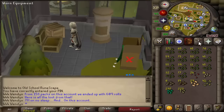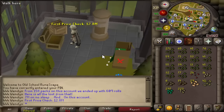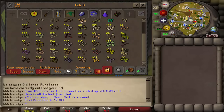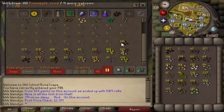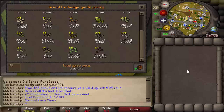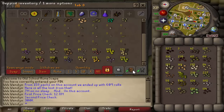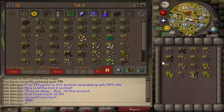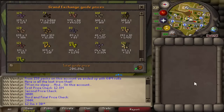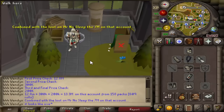Let's do the price check on the alternate account. The most expensive items come out to 12.7 million — we'll round it up to 12.8 million — from 158 spirit seeds, giving us 609 rolls on the seed packs. The second price check for the lower-grade seeds, still worth collecting, came to about 300k. The last price check, mostly papaya tree seeds, came out to 200k. So 12.8 million plus 300k plus 200k comes out to 13.3 million from 609 rolls and 158 packs.